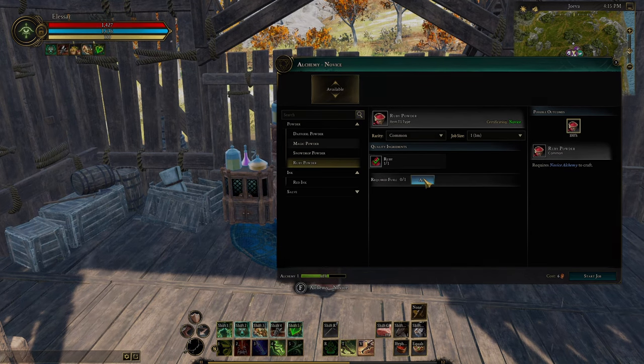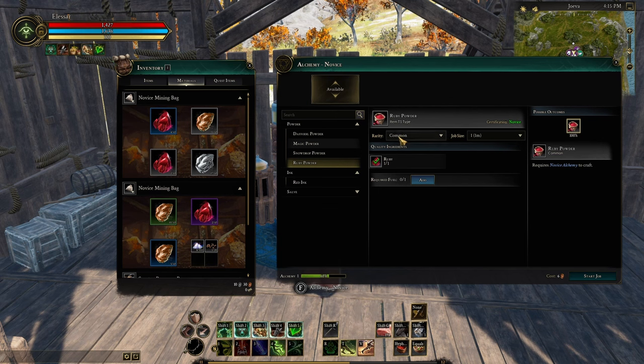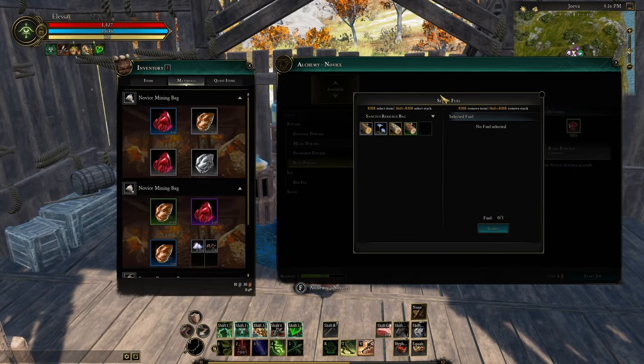So I already have one ruby. I actually have currently some rare and epic ruby in my inventory. If you want to use that to get, say, rare ruby powder, you click this drop-down menu and then click rare. From that, it automatically selects your rare ruby in your inventory. Okay, let's go back to common.